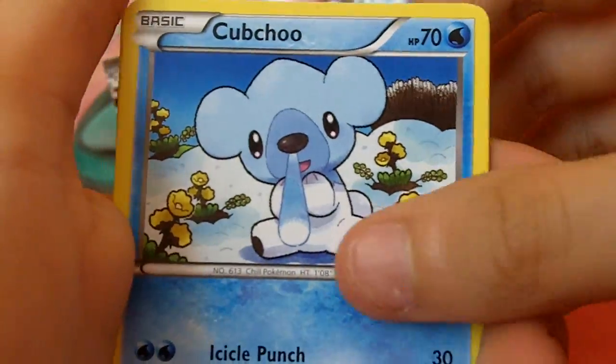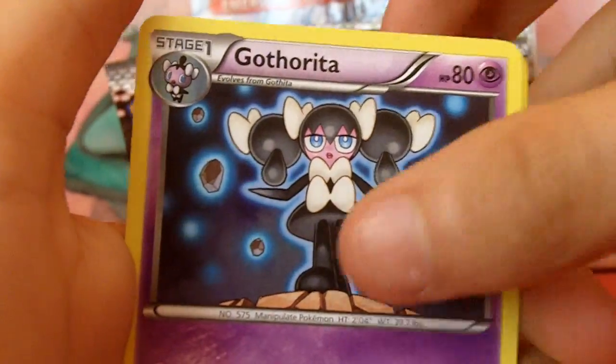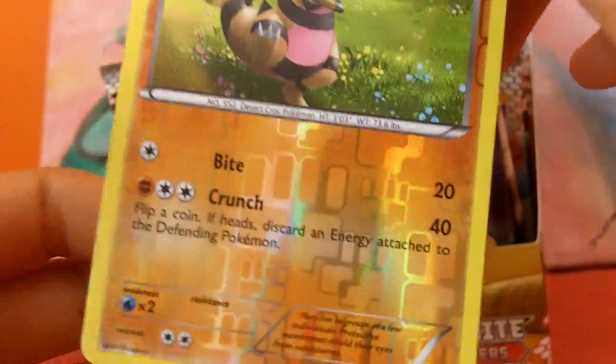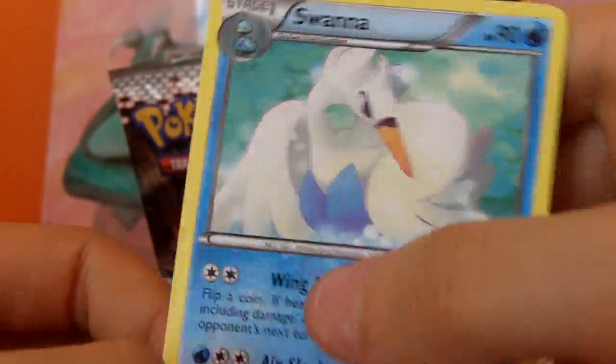We've got Pansear, Cubchoo, Patrat, Rufflet, Darumaka, Max Potion, Great Ball, Gothitelle, Krokorok Reverse — that's awesome — and a Swanna.